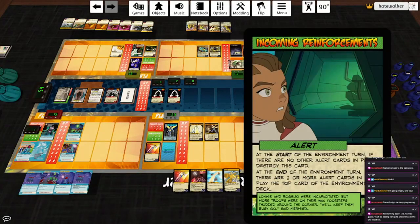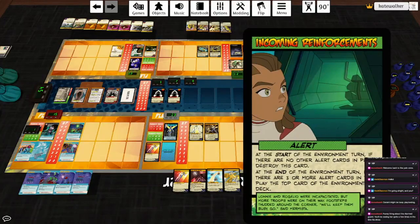Fright Zone plays Incoming Reinforcements. Start of the environment turn — if no other alert cards are in play, destroy this card. End of the environment turn — if three or more alert cards are in play, play the top card of the environment deck. Thankfully we take no damage and we don't get any more card plays. The Faithful falls from grace again — sure, why not? At least they'll flip back next round. They hit the highest for four radiant damage, except there's no damage — it's reduced by ten, and the Servants also deal no damage. So until Lantern Jack's turn, cards can go in trashes, no problem.